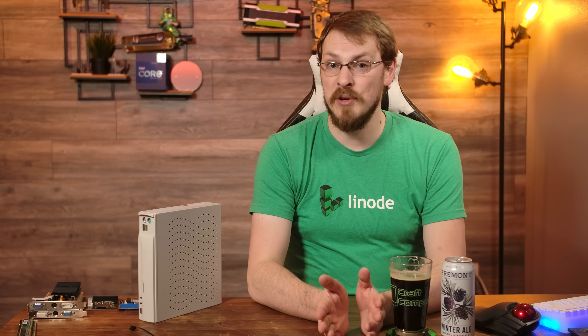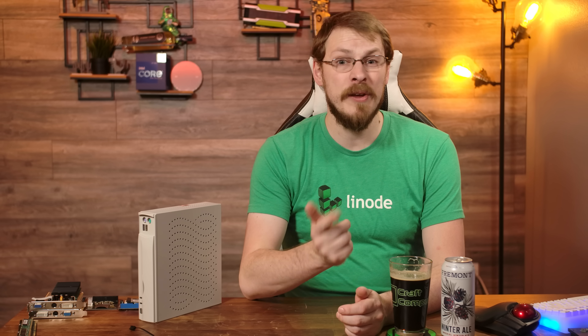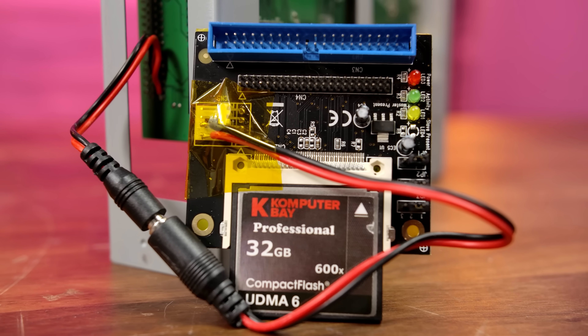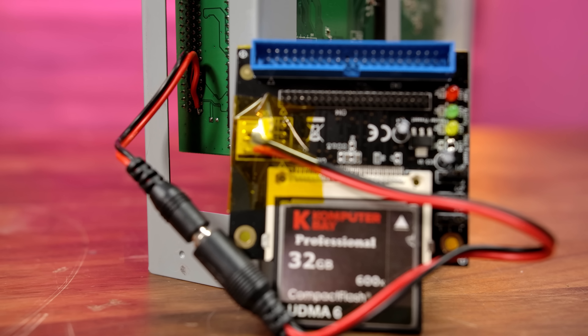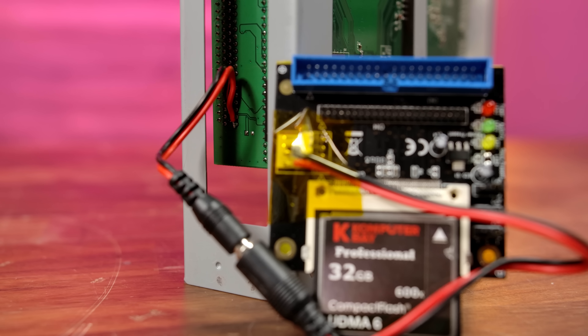Unfortunately, it seems the compact flash card was a little more power-hungry than a fan was expected to be, as the PC would lock up during intensive read and write. Rather than probing around other random points on the motherboard, I decided to go after the 5V power delivery on the PCI slot, as there should be ample headroom there, even with a GPU installed. It may be crude, but this solder job worked like a charm. Sure, the barrel jack is a little bulky, but it now sits perfectly behind the PCI riser, and the compact flash card has plenty of power. Windows 98 has been completely stable since making this change.